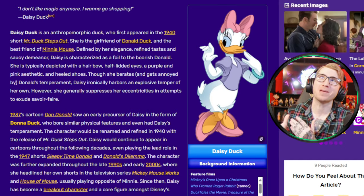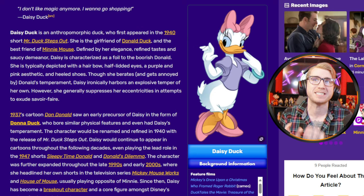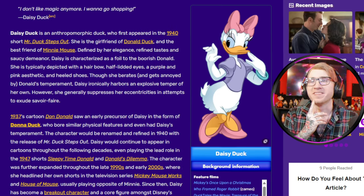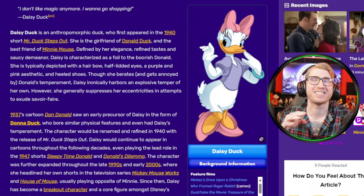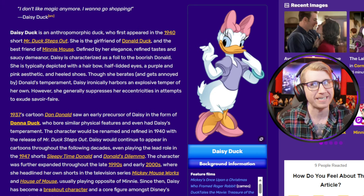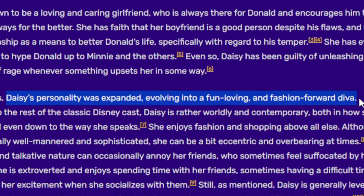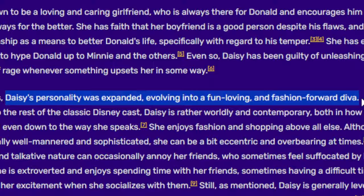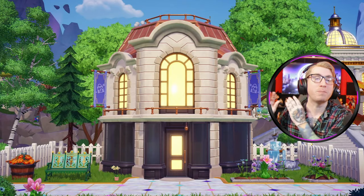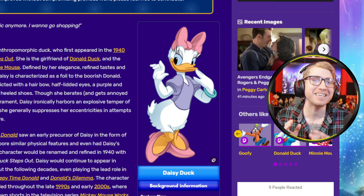That brings us to our two biggest context clues regarding this new building. The biggest and most important clue, in my opinion, is going to be this banner showing what appears to be a shopping bag with a Touch of Magic design logo over top. So we know this mysterious building with a Touch of Magic logo should be arriving in the next update. The most well-known feature of the upcoming update would be the addition of Daisy Duck. And if you look at the Disney fandom wiki, right at the top of the screen you see a quote from Daisy that says: I don't like magic anymore, I want to go shopping. So it's pretty telling that there's this fun little emporium coming in the same update as Daisy.